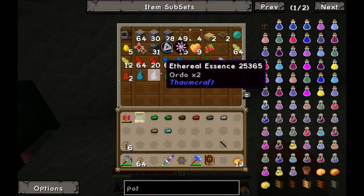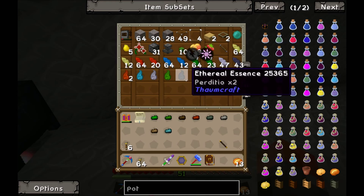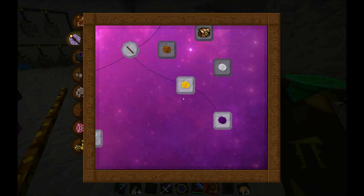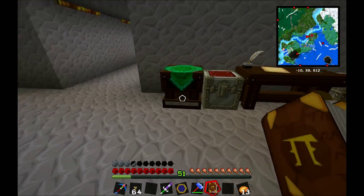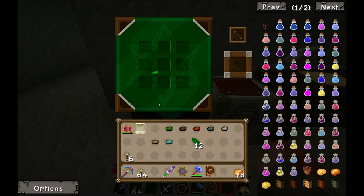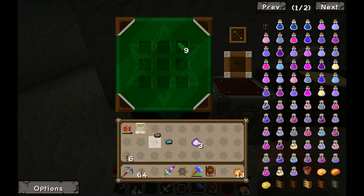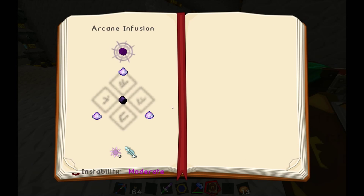I have got some Wisps — I'm reserving those mainly because they've got Aurum on them, and Aurum is one of the aspects we'll need for the Silverwood wand core, so we want to keep that for as long as possible. Instead I'm going to grab some Earth Shards. The Salus Mundus is just a workbench recipe, so easy enough. That should be enough to make one cap.